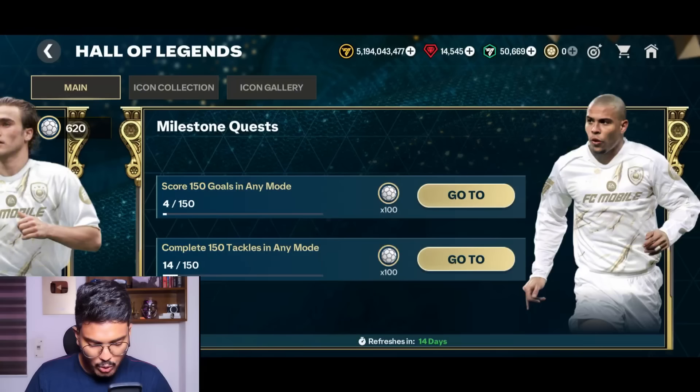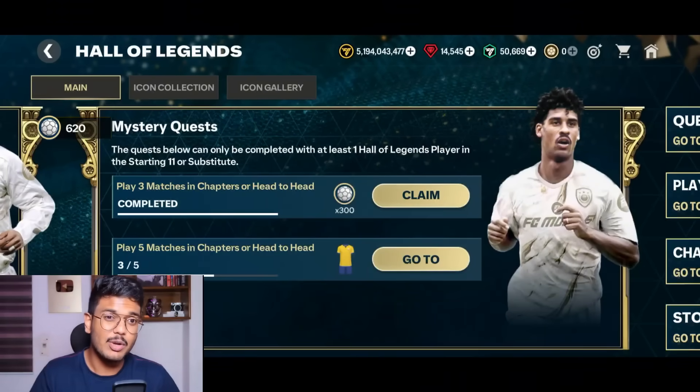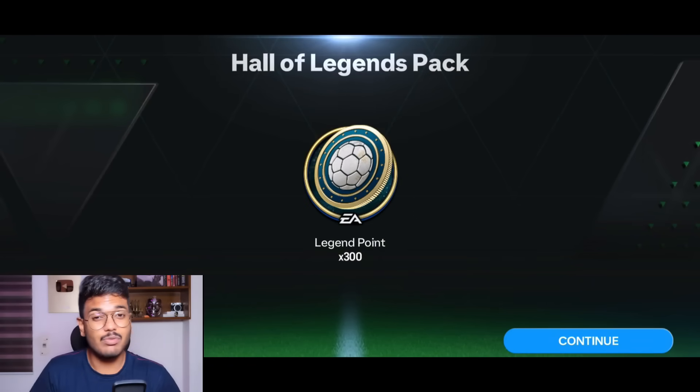Next we have milestone quests — these refresh every 14 days. Right now there are some harder objectives: 150 tackles in any game mode and 150 goals in any game mode. You can play a few Versus Attack matches to complete those quickly. There are also mystery quests — as soon as you put a Hall of Legends player in your team, these unlock. I played three head-to-head matches and got 300 more legend points.